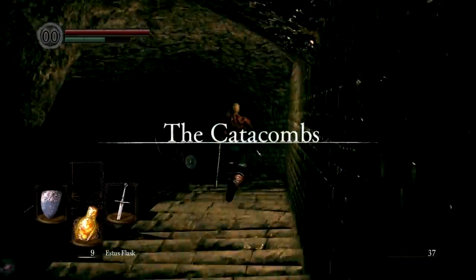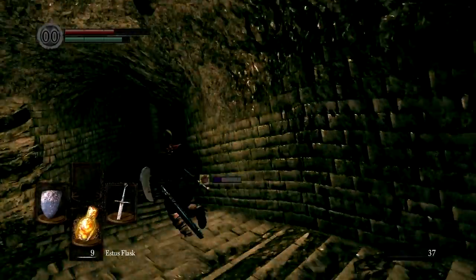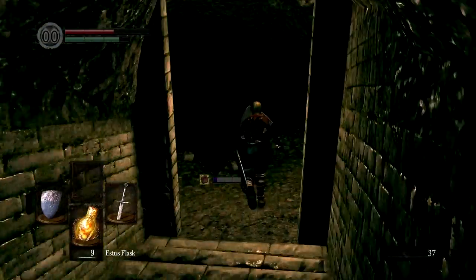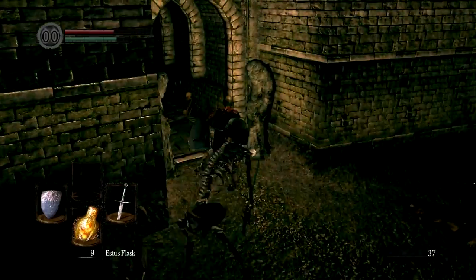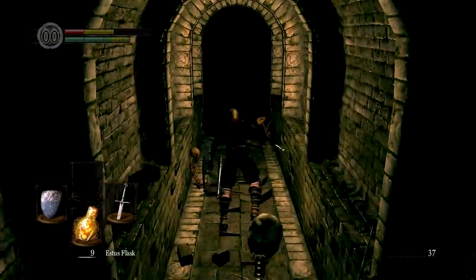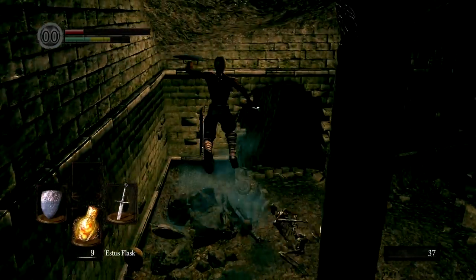Now all we have to do is make our way down these stairs, try to evade that guy — but apparently we like to get hit by enemies — and we'll head down towards the area we need to go to. As long as you stay away from the skeletons, you should be 100% fine and not get hurt. However, I'm a horrible player and I get hit quite frequently.